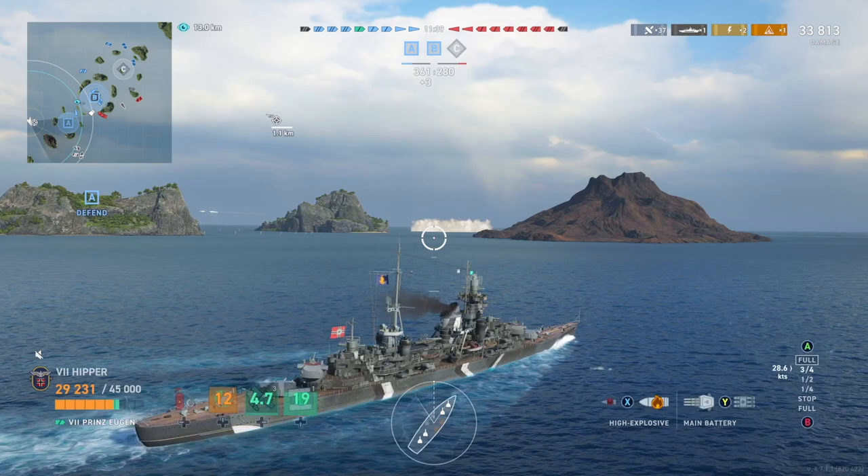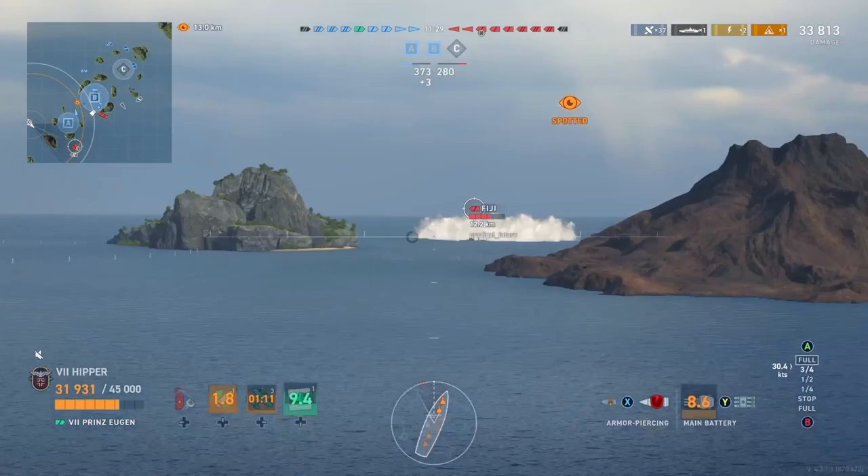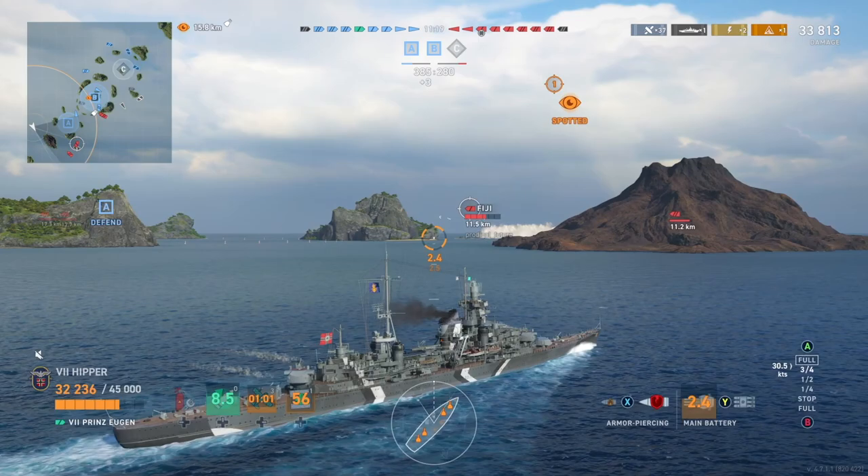You want to get people out of their comfort zone when you're rushing inside in a Hipper, because they should know that if you get in and snuggle up at an island, that cap is going to be almost impossible to take without someone yoloing in and taking a broadside or torps for the team. I didn't do it in this case because I had a really good DD - he almost finished capping before I even got to the island, so that's why I turned around.